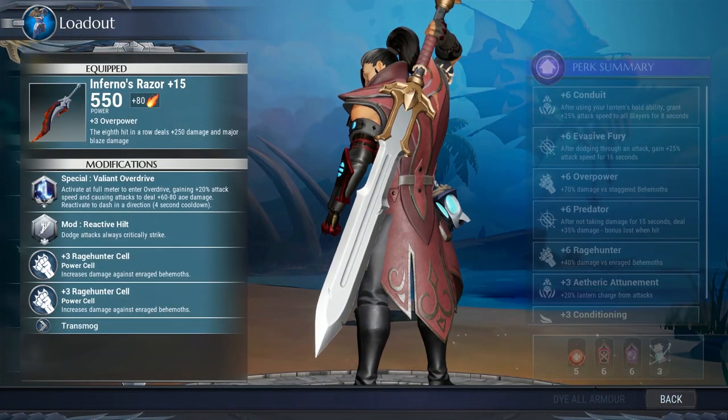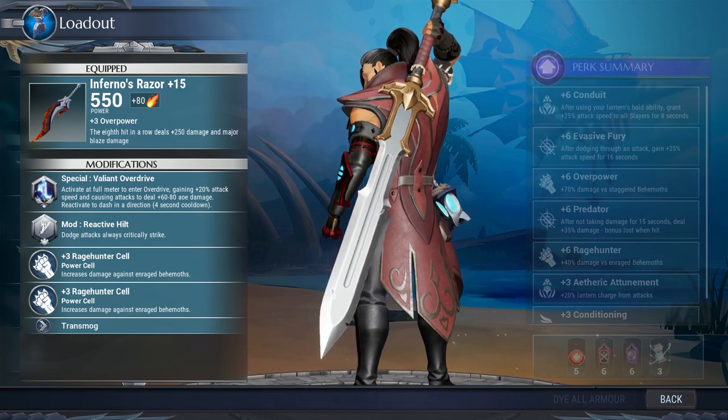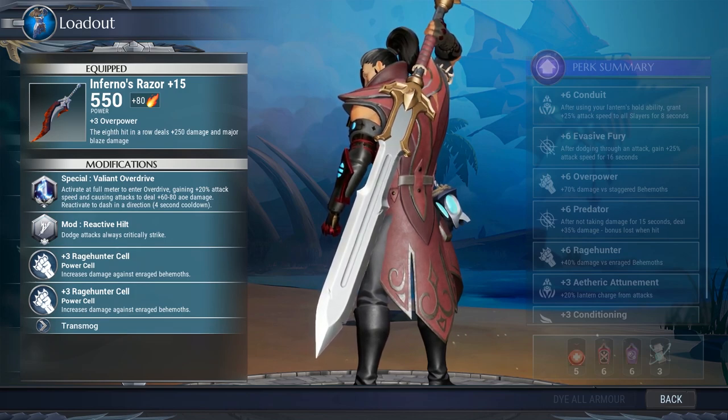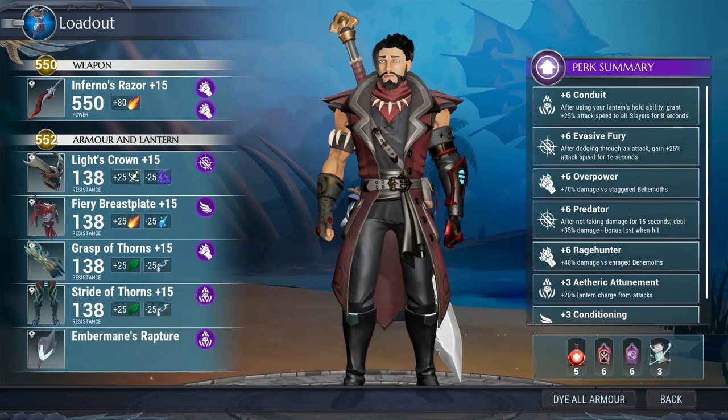As you may have guessed, it features the Inferno's Razor with Reactive Hilt — a staple sword for any sword player's arsenal. I highly recommend making this if you haven't already. I'm also currently working on a video that will be a build very strong at defeating Scorchstone Hellion, so I'll share that in a future video.